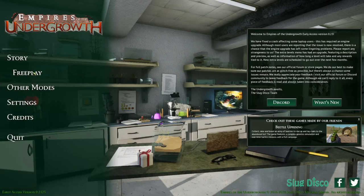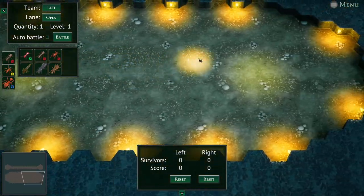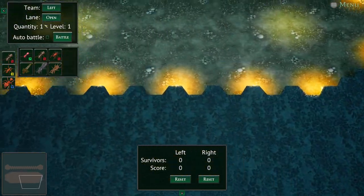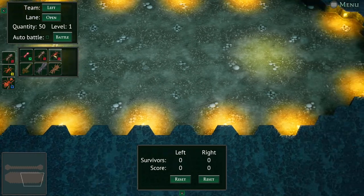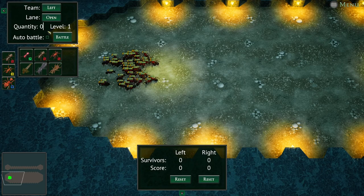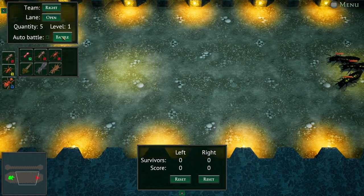Hello everybody and welcome back to another video. Today we are going to be playing some more Empires of the Undergrowth, and we're going to be going into the battle arena as we usually do. This episode we're not really doing suggestions since it's filmed back to back with the other battle arena video. First up, let's do 50 slave makers all level one versus five Devil's Coach Horses — I just kind of want to see what would happen in this fight.